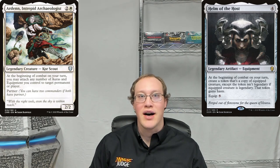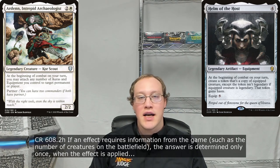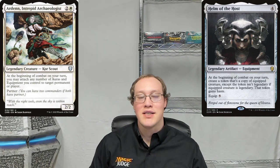The second point is that the ability checks at the time of resolution what that creature is. Therefore, it doesn't matter if there's no creature equipped to it when the triggered ability triggers — it only matters whether there's a creature equipped to it when the triggered ability resolves. The final point is that Amy controls both of these triggered abilities, and because they both trigger at the same time, Amy will choose which order they're put onto the stack.